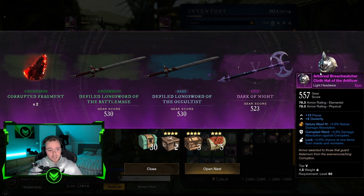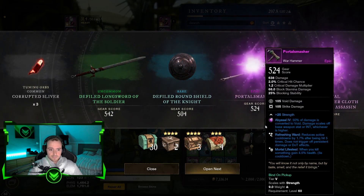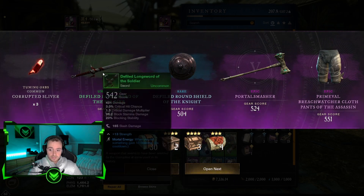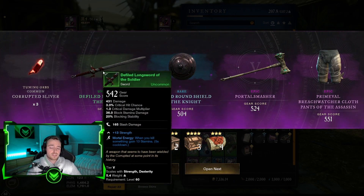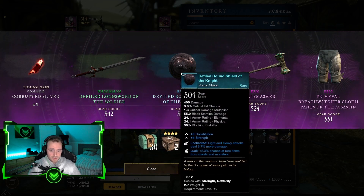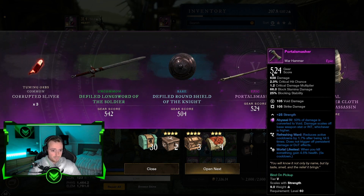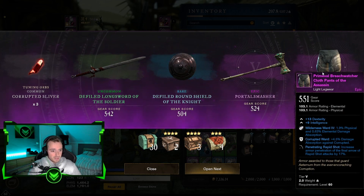And we got ourselves a light headwear, also at 560. We got a 542 sword, so our watermark of the sword already went up by about 10. We got ourselves a shield. A warhammer with strength. And a light legwear. Not really sure if this one is alright — it might be okay for a bow, because it's got the wilderness sword with the gem and rapid shot.